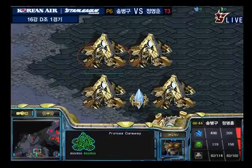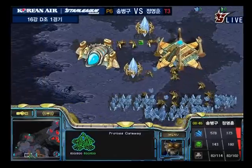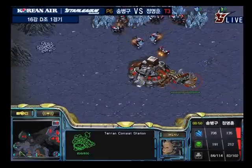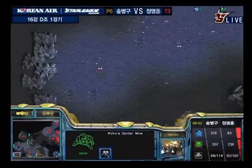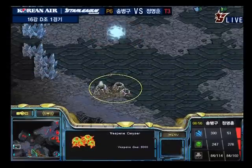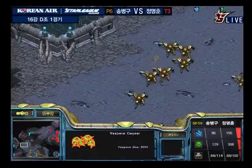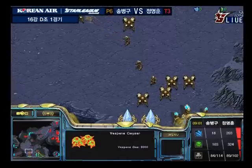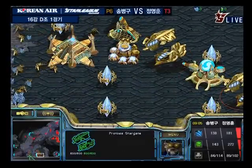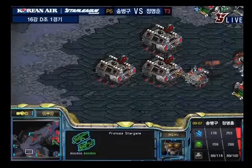As the Carriers are making their way to the main, Fancy was lucky — he got out of this so early that he should be able to hold it off for now. But this could be part of Stork's plan: to get Fancy so intent on protecting his main that he forgets to move out and forgets to take down Stork's other bases.